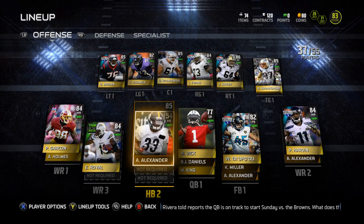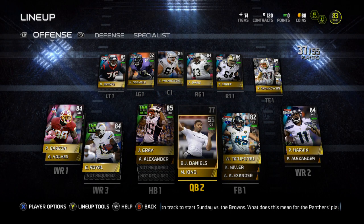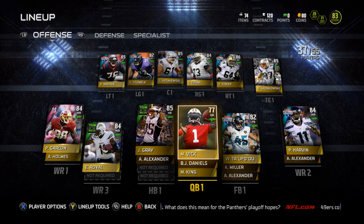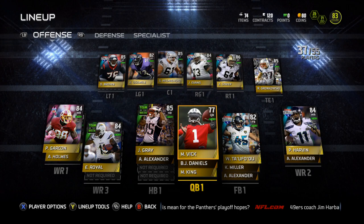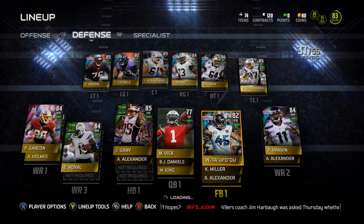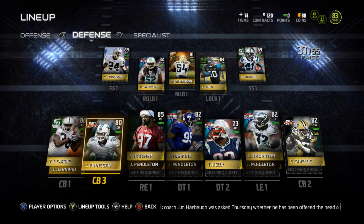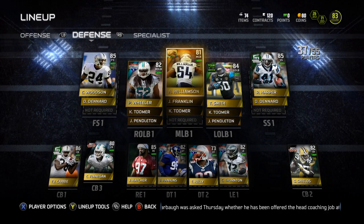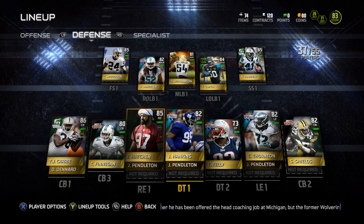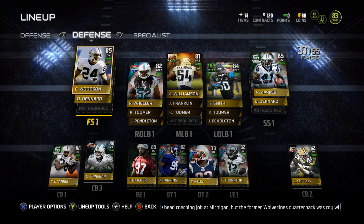Jonas Gray is my running back. I picked up Vick, and I only have BJ Daniels to back him up, so when Vick gets hurt we're rolling with BJ Daniels. Taufao is my fullback — he was the best backup fullback I had. The defense is kind of solid: it's got Football Outsiders TJ Carey, Charles Woodson, Roman Harper, and Jason Hatcher — upper overalls across the board. Not a terrible defense; it should hold its own in solo challenges.